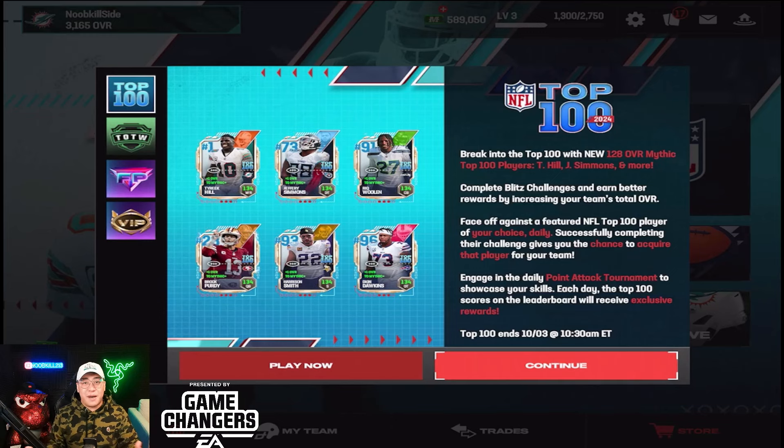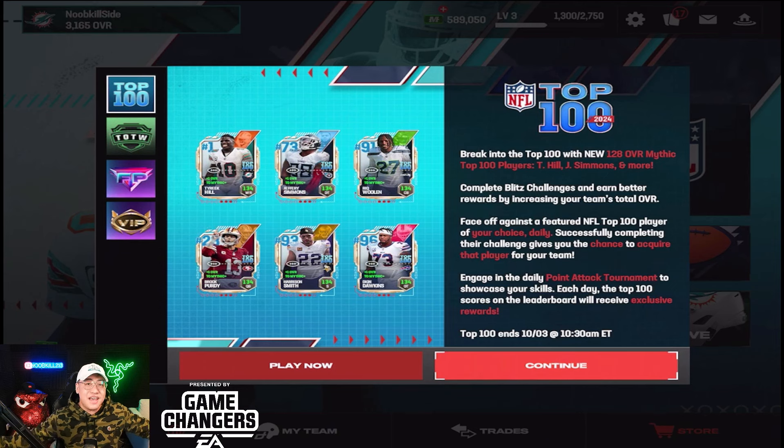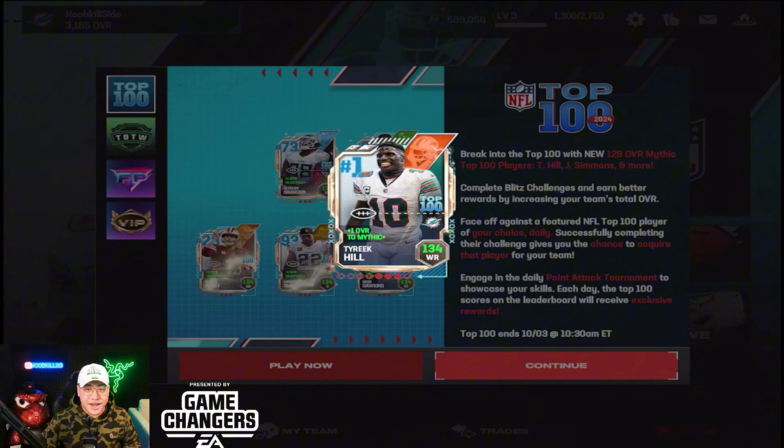Hey, what's going on YouTube, it's Nick from Noob Kill coming at you with another Madden video today. The NFL Top 100 is our newest program inside the game and they released some great players. They gave us the number one player in the Top 100 with Tyreek Hill, so we're gonna be getting gameplay of this monster. We're on a side account and I want to give a huge thank you to EA Sports and the Game Changer program.